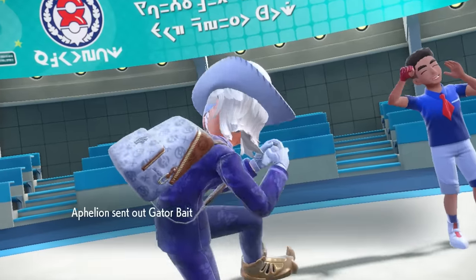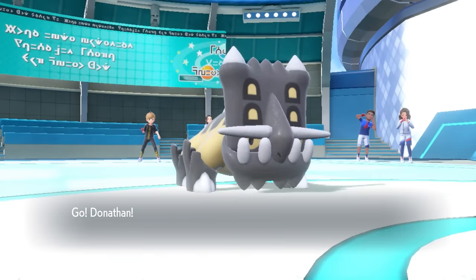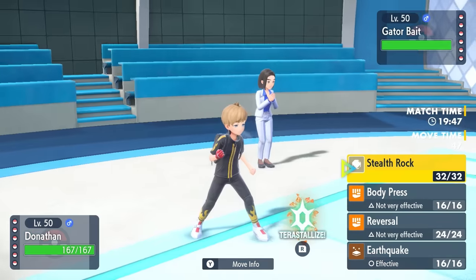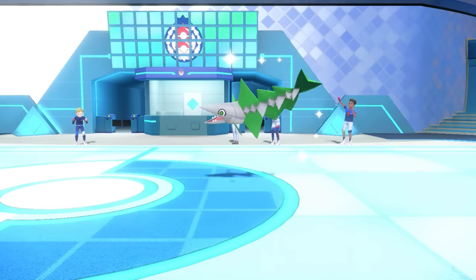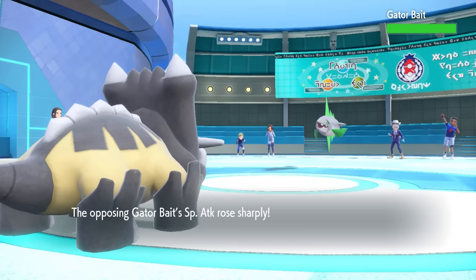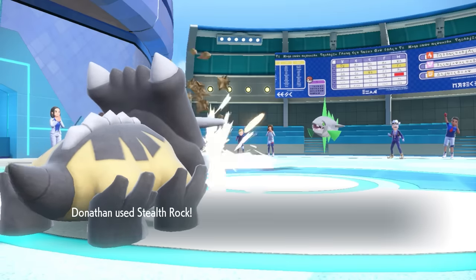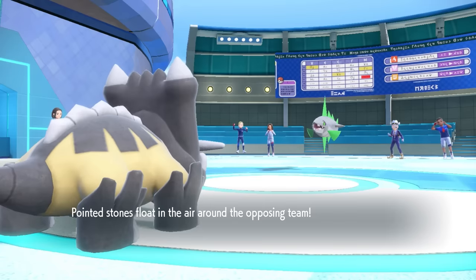My opponent is going to lead off with the Veluza - not generally the guy you like to see. This thing as a lead is kind of scary because it means it can start going for that Filet Away and get scary after cutting himself up. They do actually use Filet Away turn one, which I'm kind of fine with as Bastiodon is guaranteed to live an attack with Sturdy. I can then do some Custap Berry shenanigans to weaken it - it does have to take a lot of damage by literally slicing his body in half. So I set up Stealth Rock.